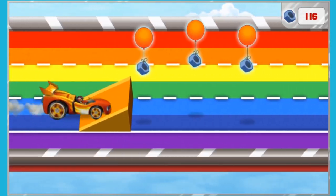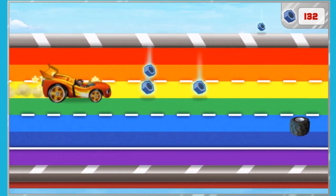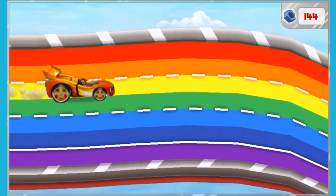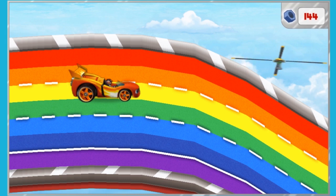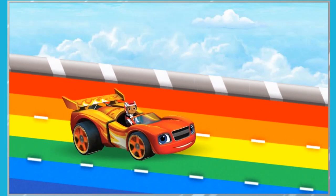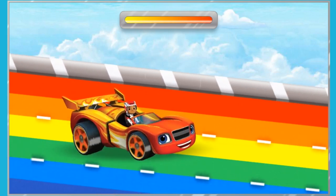Bolts! Yes! Nice air! Accelerate! Got it! Bolts! Yes! Got it! Let's Blaze! Wow! Look at all of the bolts we collected! I think we got back all the ones Swoops lost! That's Swoops' rotor! I think we can grab that rotor if we use Blazing Speed! Click on us to activate Blazing Speed! Let's Blaze!